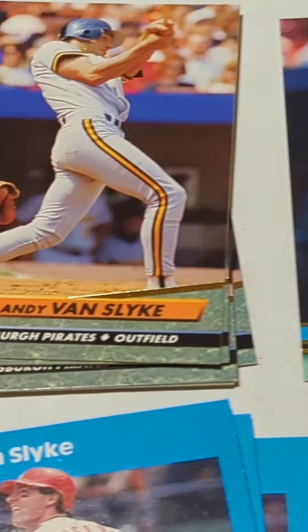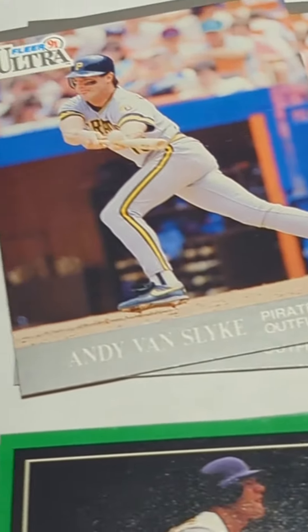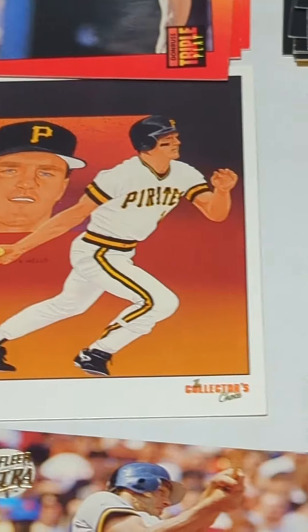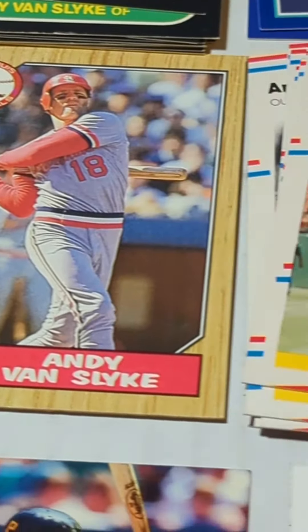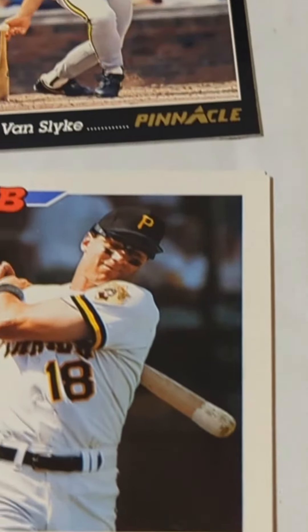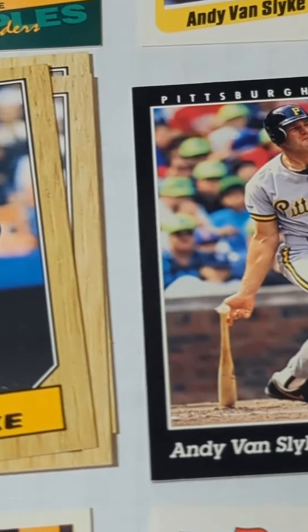Diamond skills there, 91 Stadium, 92 Ultra, back now with the Pirates. 90 Upper Deck — a little team leader checklist there. 87 with the Cardinals, 88, 93 Bowman, 92 Bowman, 93 Pinnacle.